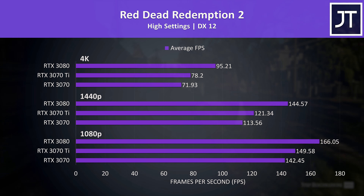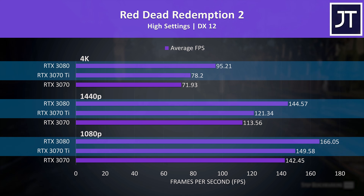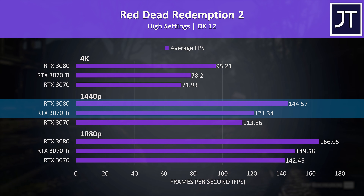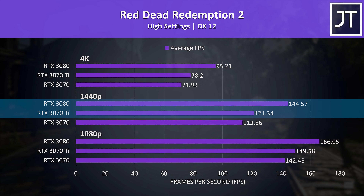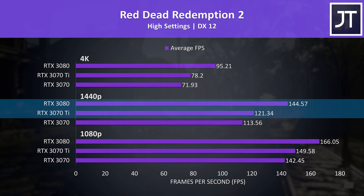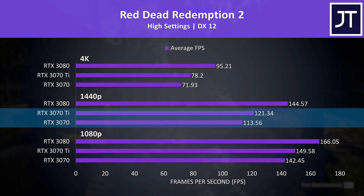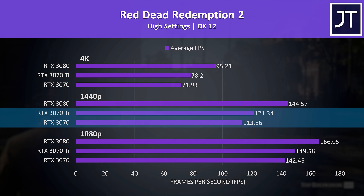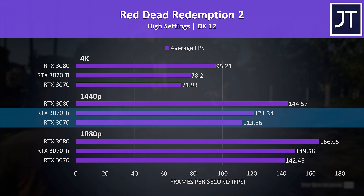Red Dead Redemption 2 was tested using the game's benchmark. Again the 3080 has a larger lead over the 3070 Ti. At 1440p the 3080 is reaching a 19% higher average frame rate compared to the 3070 Ti, while the 3070 Ti is 7% ahead of the 3070 at the same resolution, which is about 8 FPS — less of a difference.